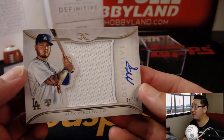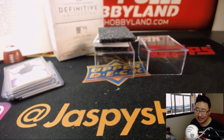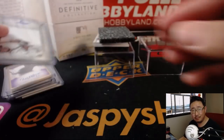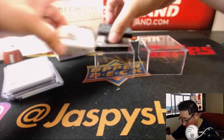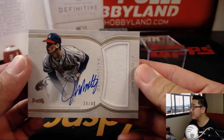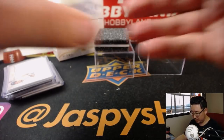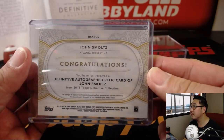Patch auto, 6 out of 30 — Alex Verdugo, jersey and auto, Dodgers. Joe Mojo for Paul. Next one — we have Smoltzy, John Smoltz, jersey and auto, 34 out of 40, for the Bravos. Eric Bailey with the Braves.